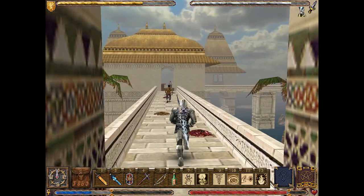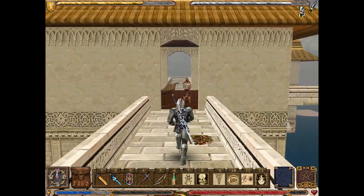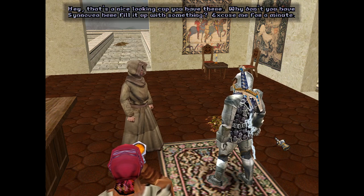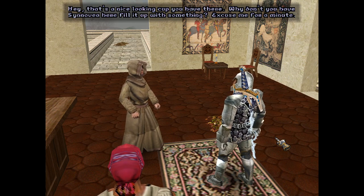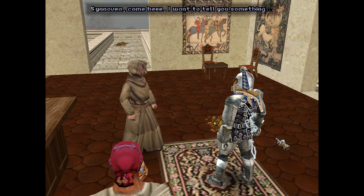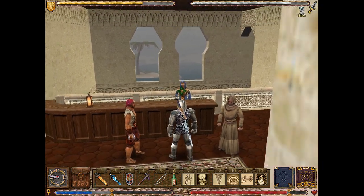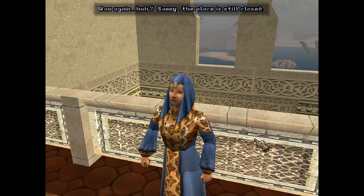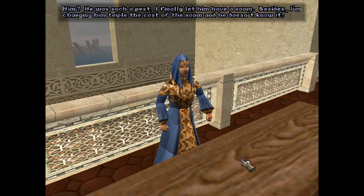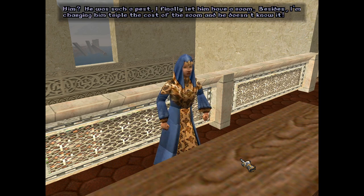The inn is over here and the rooms are those two buildings off from the inn. But there's a little bit of dialogue we can get before we go and talk to the person there. Hey, that's a nice looking cup you have there — why don't you have Synovia here fill it up with something? She's not going to let us fill that cup with anything on account of her inn being closed, in air quotes. Sorry, the place is still closed. What about that man staying in one of the rooms? Him? He was such a pest — I finally let him have a room. Besides, I'm charging him triple the cost of the room and he doesn't even know it!